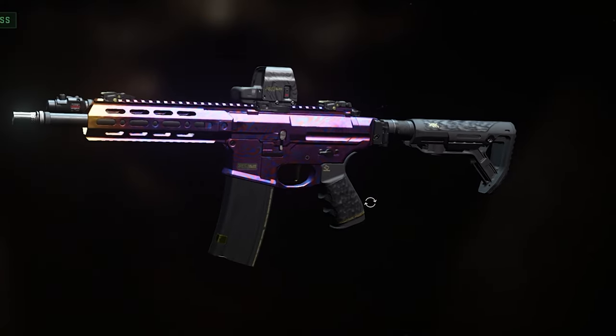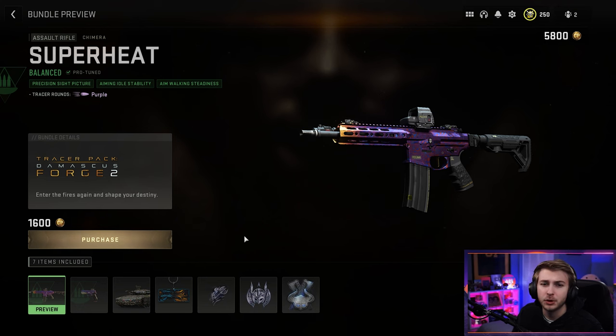They've added Damascus to Modern Warfare 2, but how do you unlock it? By either getting a job at Arby's or getting Mommy and Daddy's credit card — because the only way you can get it is if you purchase the Damascus Forge 2 bundle. This is going to cost you 1,600 COD points, or around $16. We're going to be taking a look at this bundle, seeing what comes in it, how it looks in-game, how it looks with some camos, how it performs, and I'll give you my overall thoughts.